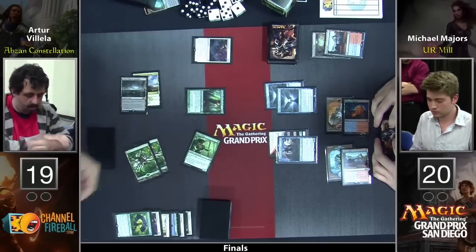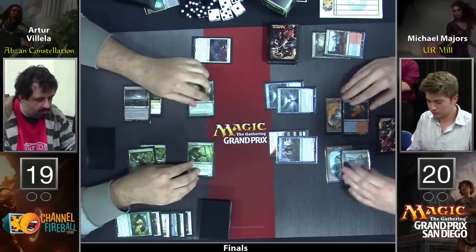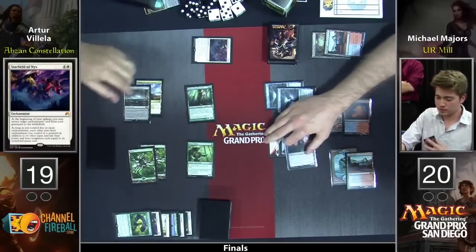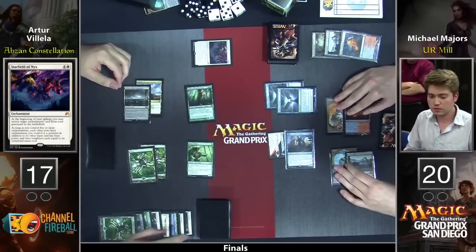It looks like Arturo wants to go for Starfield next — he wants to race. Starfield is presumably going to be active next turn. He didn't draw off Eidolon. He forgot to draw a card? Or he didn't want to? Presumably forgot. I think you still would draw a card there.